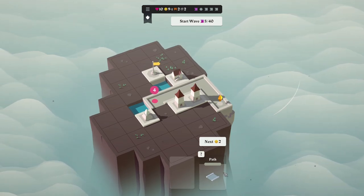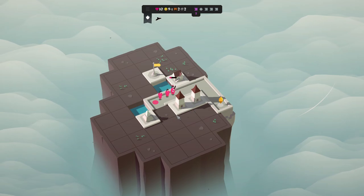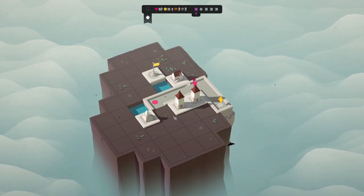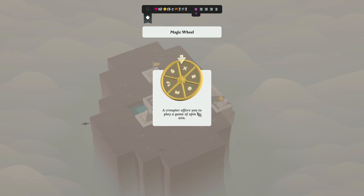I'm getting a path next. I think we do want that because we want this workshop over here to work — we create the path. A crew offers me a game of spin to win. Of course I'm going to spin the wheel. Show me the money — what do you got?